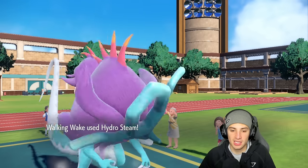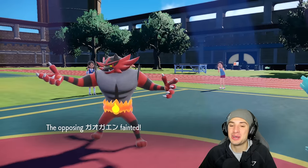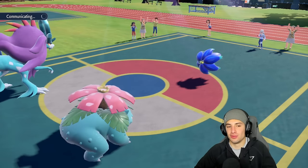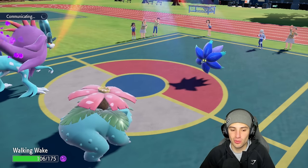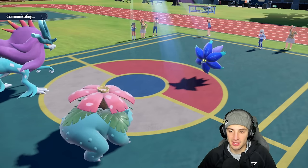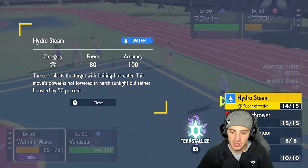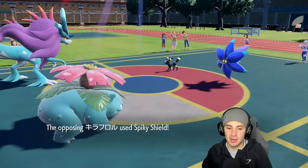Walking Wake outspeeds Incineroar — Hydro Steam with a 50% boost in the sun says night night to Incineroar! Walking Wake with the Life Orb getting it done — see you later Incineroar! They set up Stealth Rock, trying to stall me out, but this team has so much offense we're just going to keep attacking. Glimmora probably dies to another Giga Drain, then they throw out Umbreon — a rather bulky Pokémon. I'm sticking with Hydro Steam and Giga Drain.